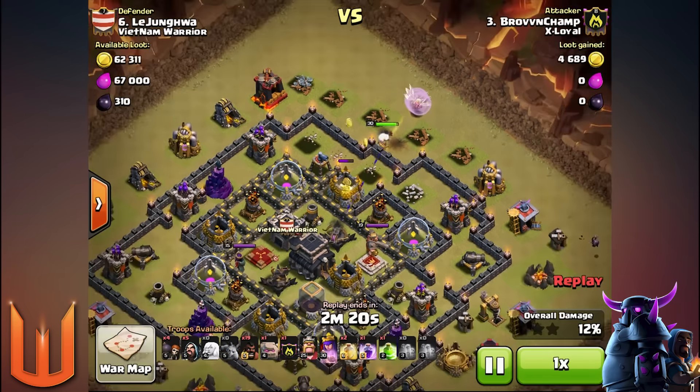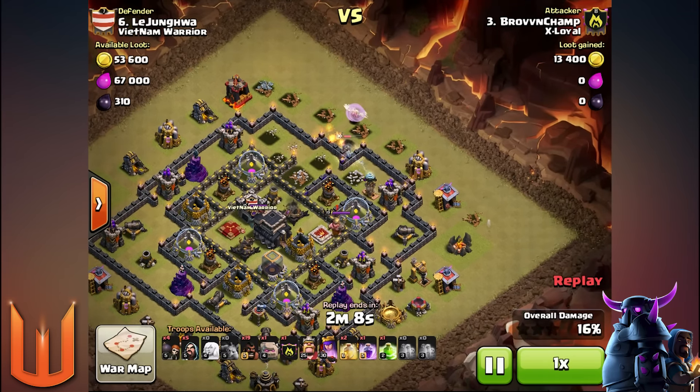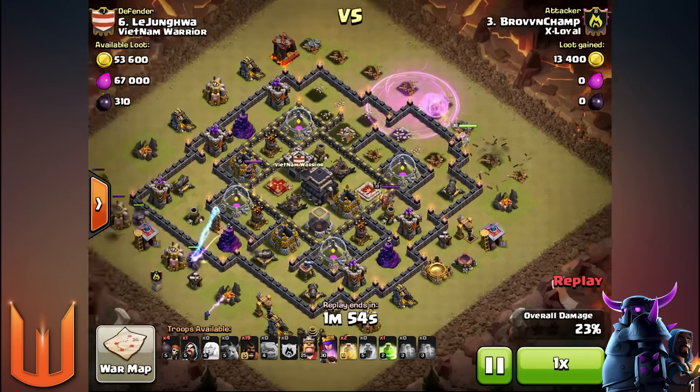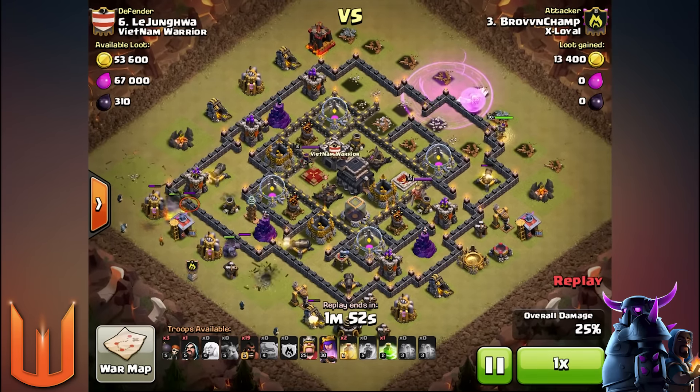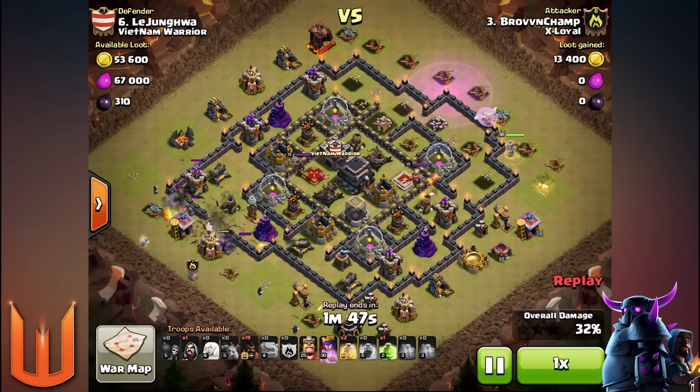The number of healers you bring depends on how many point defenses the Archer Queen will face during her AQ Walk. If there are more than two point defenses — Archer Tower, Tesla, or Cannon — aiming at the Queen, you'll need to bring a fourth healer. But if there's splash damage like a Mortar or Wizard Tower along the way plus another point defense, then three healers will be fine.